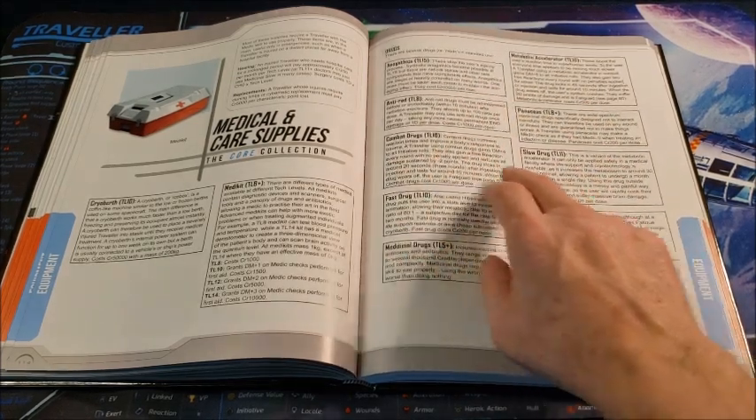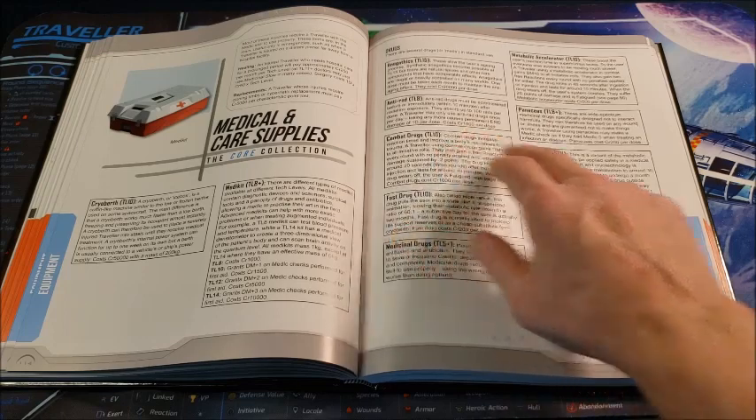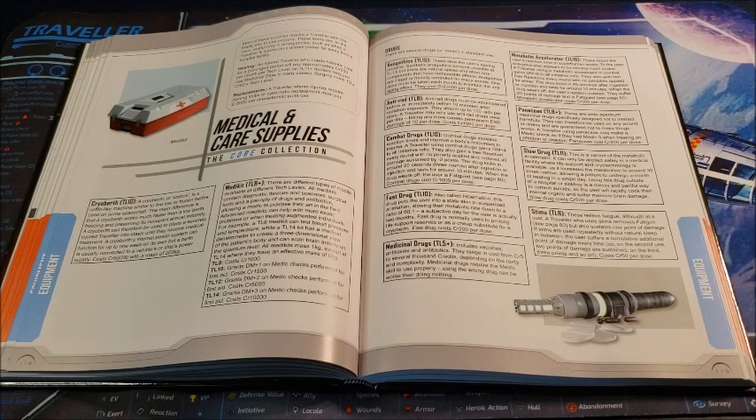Anti-rad drugs, tech level 8. These must be administered before or immediately within 10 minutes after radiation exposure. They absorb up to 100 rads per dose. You can only use anti-rad once a day — taking more causes permanent endurance damage of one die per dose, so the more you take the worse you'll be. Don't overdo the anti-rads, but have them around. As the GM, I'd also look for higher tech level versions with more benefit than the tech level 8 ones.